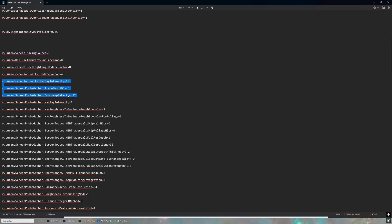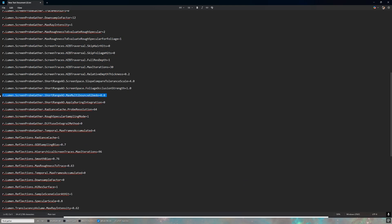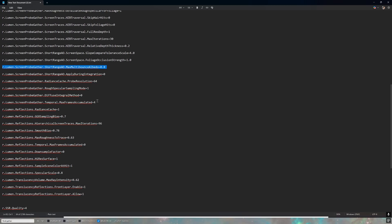These settings are all related to screen space probes, which improve diffuse lighting, making vegetation lighting and vegetation shadows more detailed. We'll switch the screen space gather maximum frames accumulated to 8, which reduces flickering with respect to the shadows. The same applies to temporal reflections — we'll also switch the temporal max frames accumulated for reflections to 8.